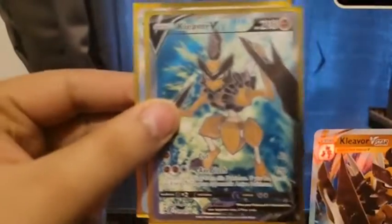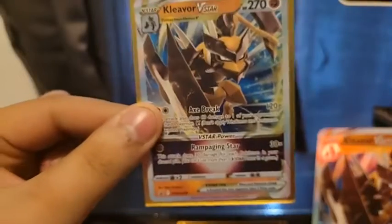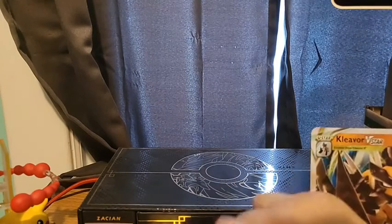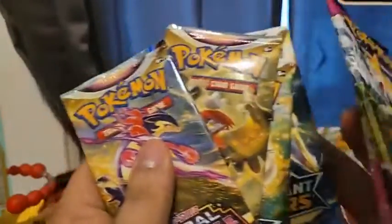Right off the bat we get a full art Kleavor V and the Kleavor V-Star, also full art. So those are already guaranteed pulls in this box regardless of anything else you do, which is kind of nice. You also get this Jumbo Kleavor flip coin, which is pretty cool. The box comes with six packs assorted from the last three sets — two Astral Radiance, two Brilliant Stars, and two Fusion Strike. We're gonna start oldest to newest, starting with Fusion Strike.